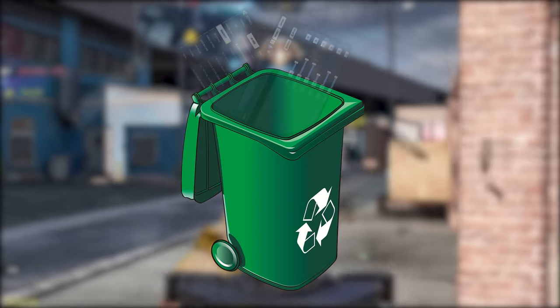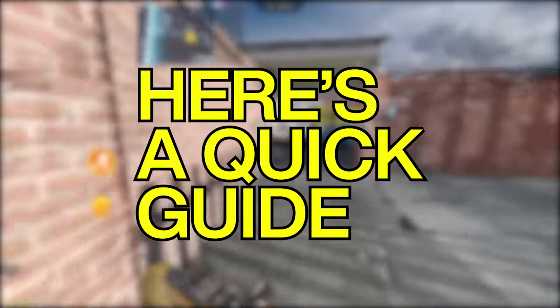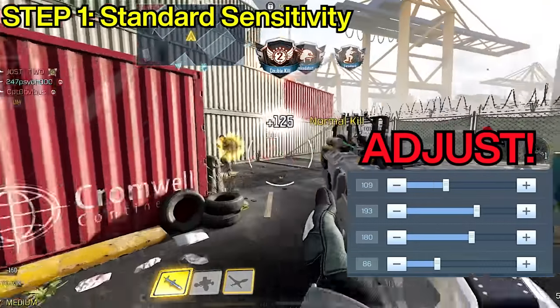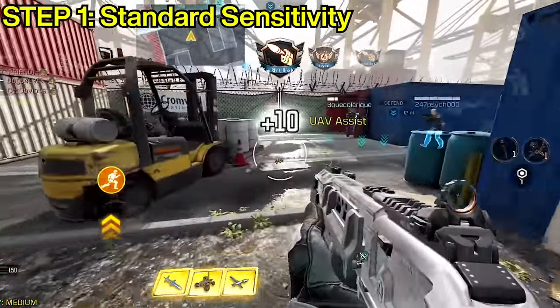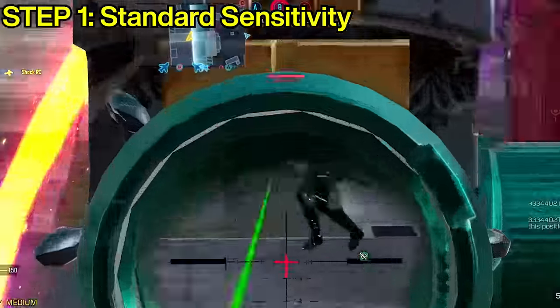If you lost your previous sensitivity and want to find your perfect and hopefully final one, here's a quick guide. Equip your favorite shotgun build, enter a hardpoint shipment pub match, and adjust your standard sensitivity until you find your perfect one. Your standard sensitivity, in my opinion, is the most important because it's what you use to center your aim and it greatly affects your aim with shotguns and sniper quickscopes.